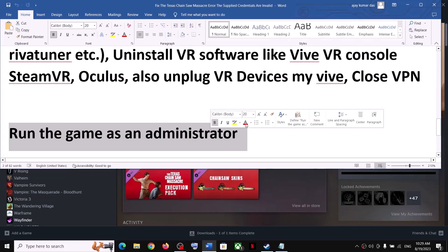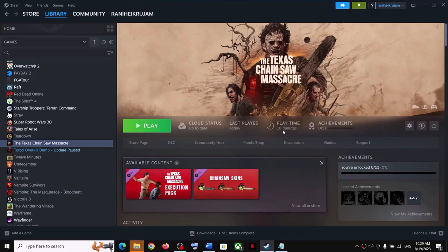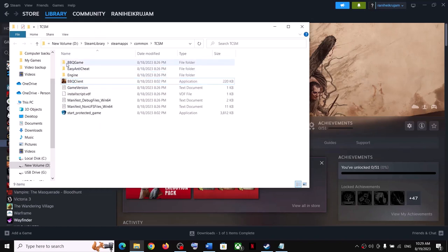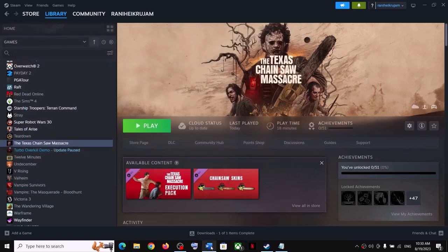The next step is to run the game as an administrator. Go to the game installation folder, right-click on the game, select Manage, then click Browse Local Files. Right-click on the game EXE file and click Run as Administrator. If that does not work, open the game folder, then Binaries, then Win64, right-click and select Run as Administrator.